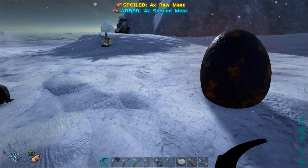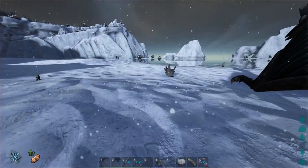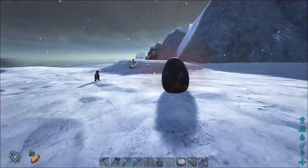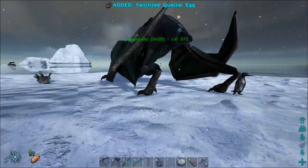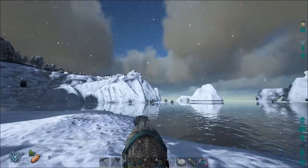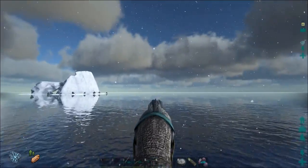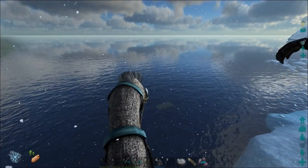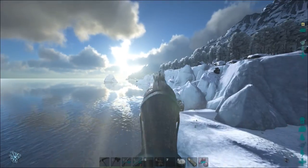I think we're going to grab our egg, head out of here, and we'll finish hatching it at the nursery back home with the air conditioners. So let's pick that up, get on a bird, and get out of this snowstorm. See if we can see that shark — yeah, he's under there. Be careful not to get too close to the water because I have fallen off before, and I don't want that to happen.